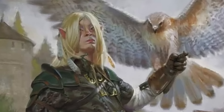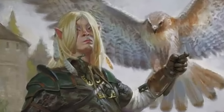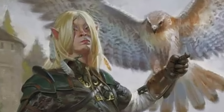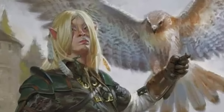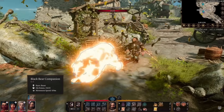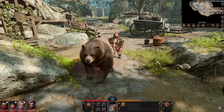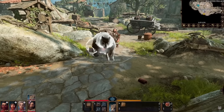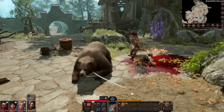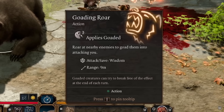The Beastmaster Ranger gets an animal companion to fight alongside them. In early access the choices are bear, boar, spider, raven, and wolf, with likely more on official release. Beastmaster Rangers sacrifice the Hunter's extra combat specializations but have a beast at their side for a variety of powerful uses such as tanking, dealing damage, or utility like scouting ahead.